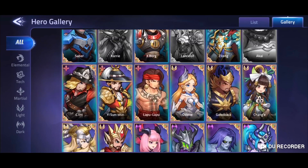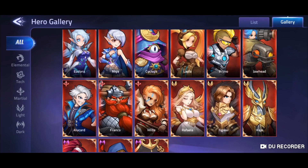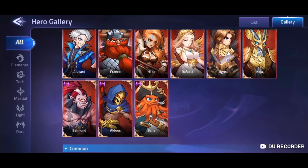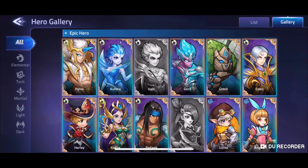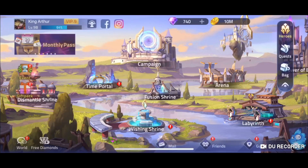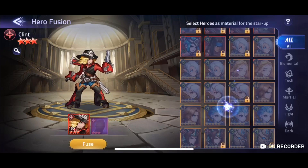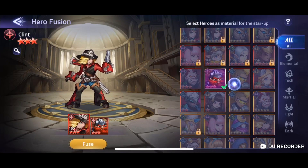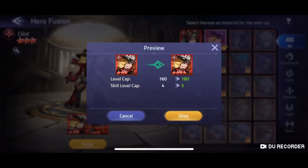You never really want to use the epic heroes because these are much more powerful heroes and they do much better in the game. So always try to stick to using the normal elite heroes as food. Now we've got Clint, we've got our Franco, and we're about to make him into a 9 star.